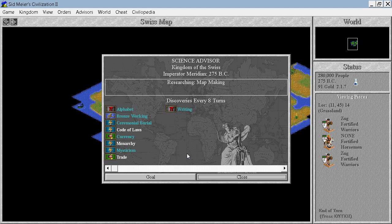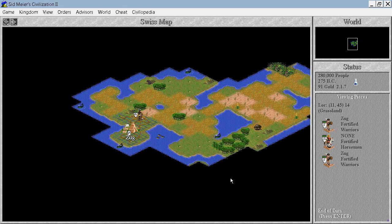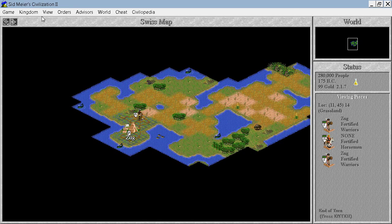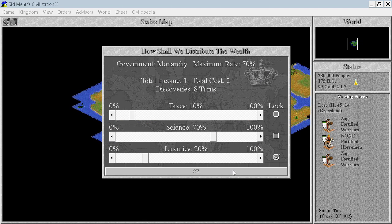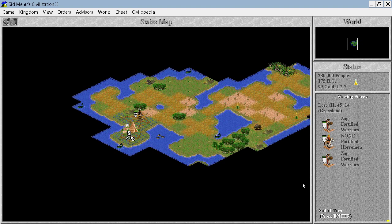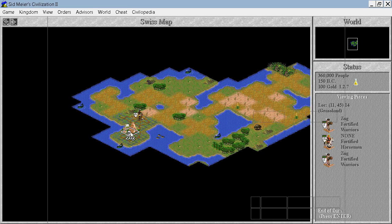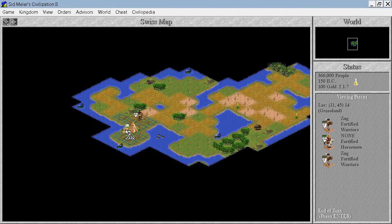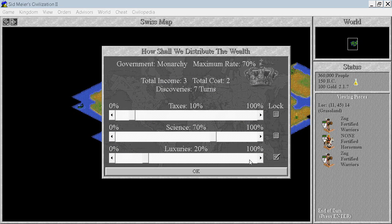Making 8 turns. Let's just wait for that silk. We will grow now - we have so much food, that's not good. I would prefer more production instead of all this food. We have reached size 8 and we can't grow any further because we need the aqueduct.